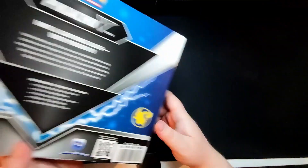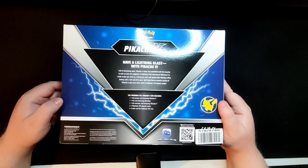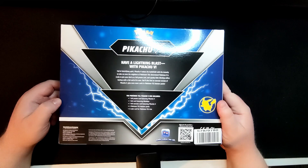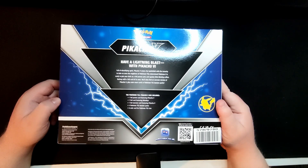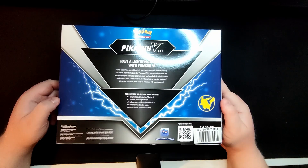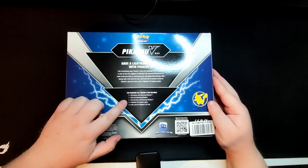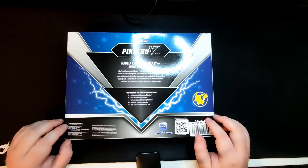So if we just turn the box over - Pikachu V enters the battlefield with the Tennessee to take on even the mightiest of Pokemon. This determined Pokemon V is ready to join the deck as a foil promo card. A spooky little - I'm gonna try and pronounce it - it's Mimikyu, offers backup with a foil card of its own. You will also find an oversized version of Pikachu V plus even more cards in the Pokemon card trading game booster packs. So on the back it says foil promo card featuring Pikachu V, an oversized card featuring Pikachu, four packs and a code for the card trading game online.